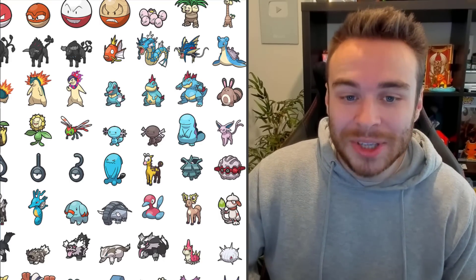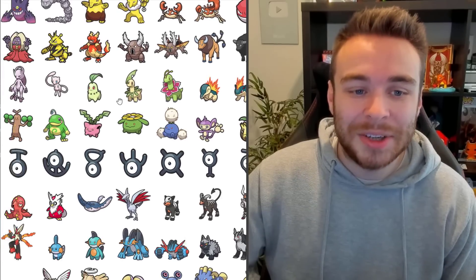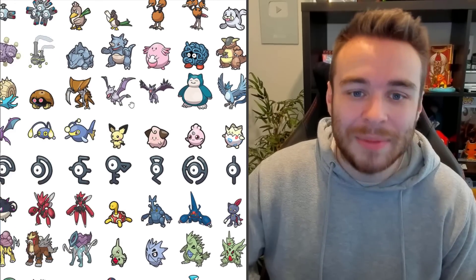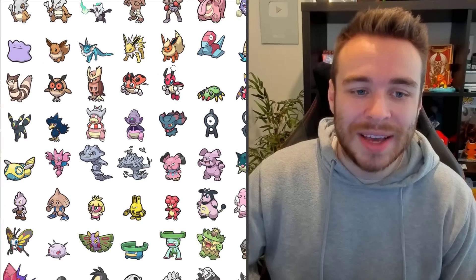Moving on to Johto here. We've got the starters — Cyndaquil is going to be in Scarlet and Violet. I love the Cyndaquil sprite, really cool. Chikorita there. Mew and Mewtwo, of course, in the games. And then the Galarian Birds as well, also going to be in the game. Snorlax is not in the game though, but should obviously be in the DLC. Some more sprites, Eevee stuff.